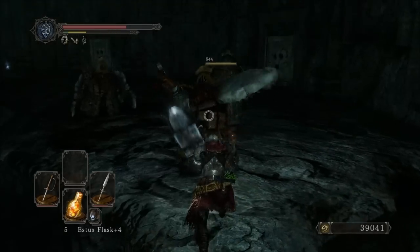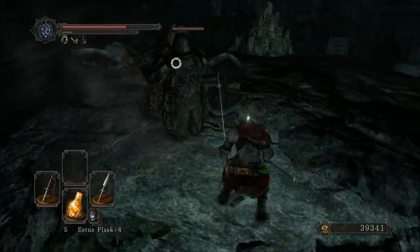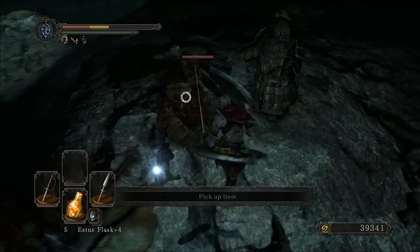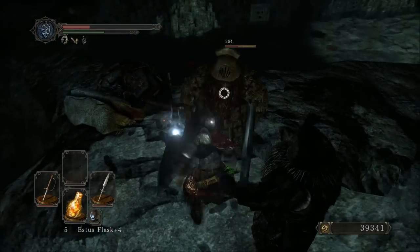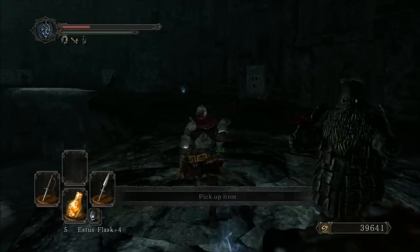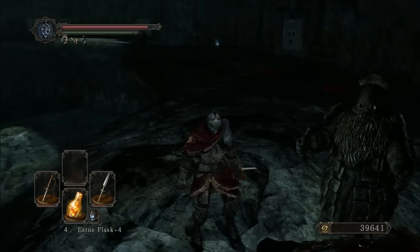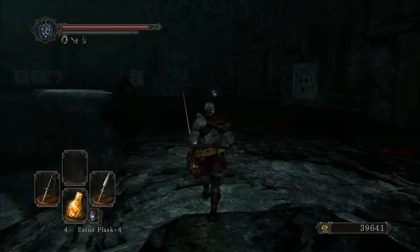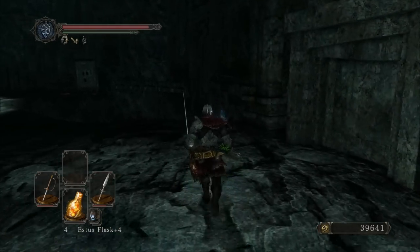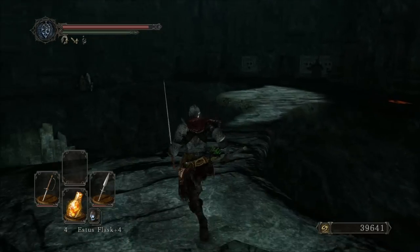I think it'd be frankly more fun if it had all been default. This guy will throw axes at you if you're far away enough, or just swing at you. Get a titanite chunk from that guy. Old mundane stone — excellent. Large soul of a brave warrior. And we'll just mosey on over here.